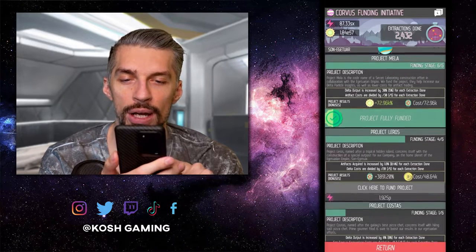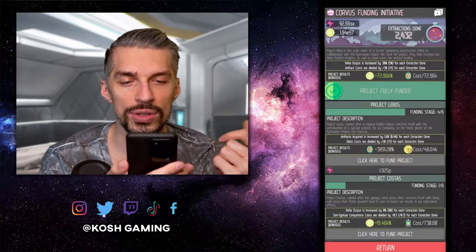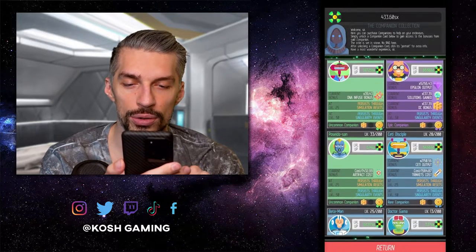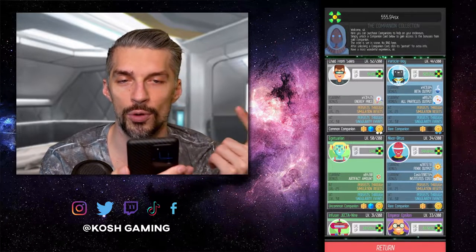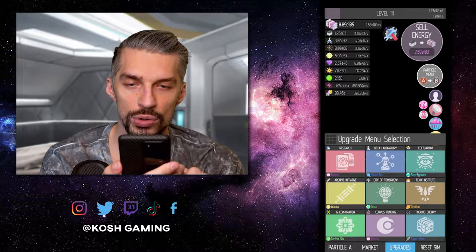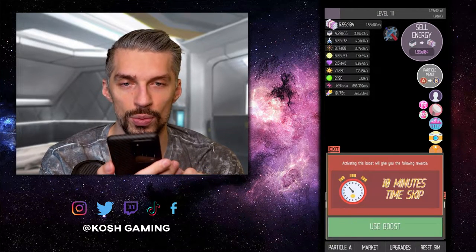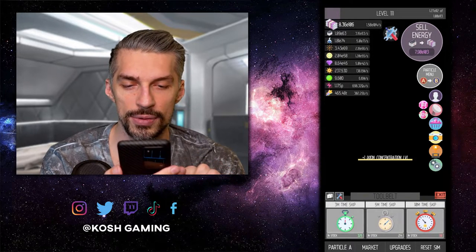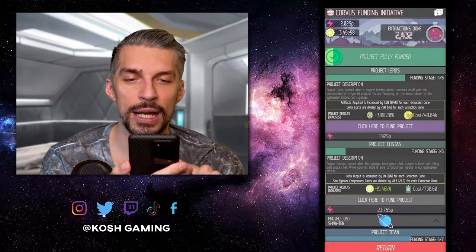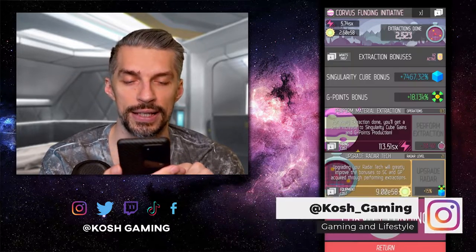Your next step is to grind a bit in order to upgrade the Project Letters in the Corvus Funding Initiative as high as possible. With our gains, if we wait a couple of minutes we can get to stage 5, which will also increase artifact gains. If you're early on, you might want to invest a little into the artifact amount Eduarium upgrade in G points. You can use a time skip to get there faster. After about half an hour you can buy the next step in Project Letters, which allows you to get way more artifacts when purchasing.